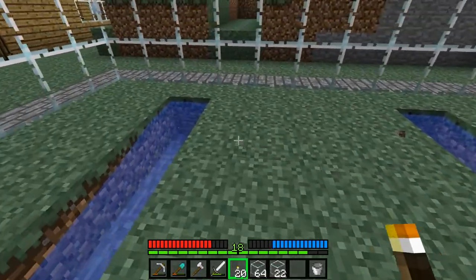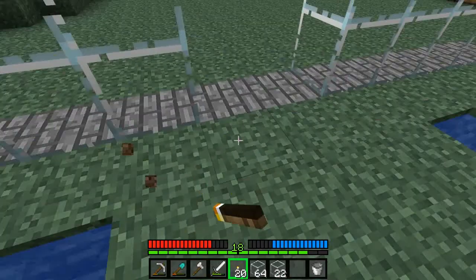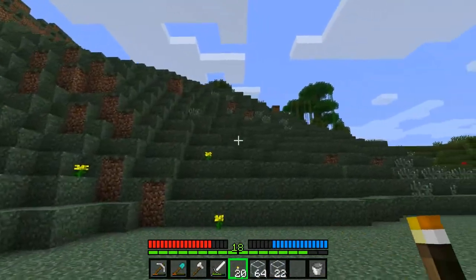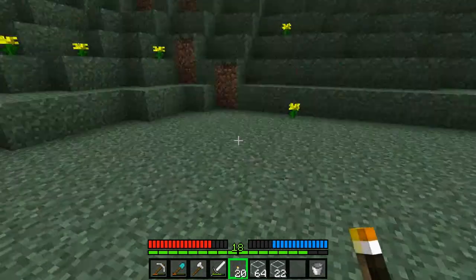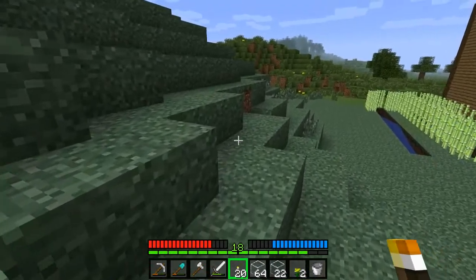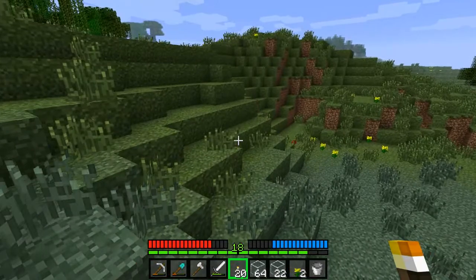The whole entire inner part of the water is going to be wheat, and then the very border of the entire thing is going to be flowers — but they're going to be changing back and forth, so it's going to be like yellow, red, yellow, red. I can grab some flowers and just give you an example, since they're definitely sitting around here.